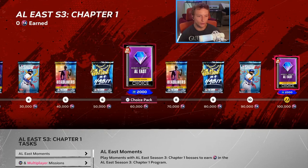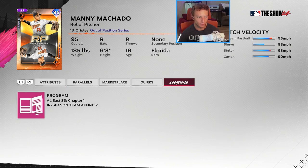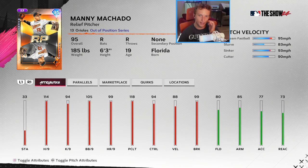Let's go through all the divisions. You've got Manny Machado as a relief pitcher — he's going to be dotting with 94 control, 105 walks per nine, 88 velocity. Only one quirk, fastball slurve, sinker cutter. I think these position players in the bullpen are going to be the most fun cards to try out because nobody has any clue how they play until we get into it.